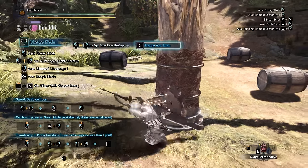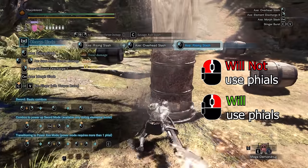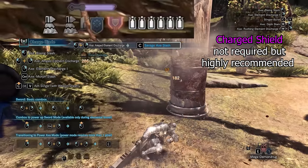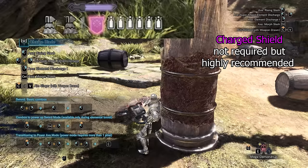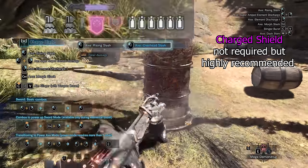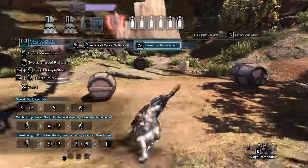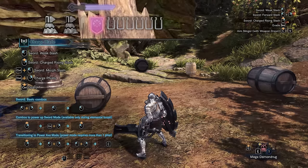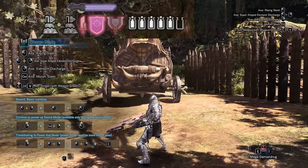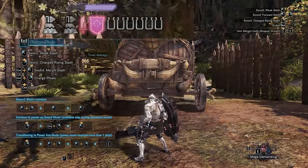Aside from the passive phial drain, using attacks with powered axe mode will not consume additional phials; it will follow the normal phial consumption rule, so left mouse attacks still do not consume phials while right mouse attacks consume phials. A charged shield is not required to activate powered axe mode, but you should still always charge your shield before activating it, because the charged shield improves the damage for all axe attacks and phials, and will also improve the damage for the additional hits from powered axe. Charge your shield before activating powered axe, and not after, because charging your shield will automatically consume all available phials, thus deactivating powered axe. The SAED playstyle does not stack with the savage axe playstyle because an SAED will always consume all available phials and deactivate powered axe too.